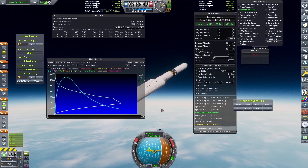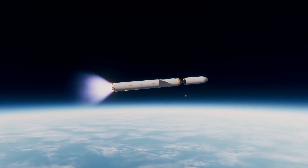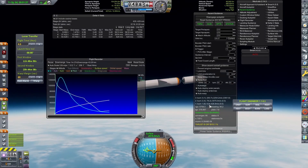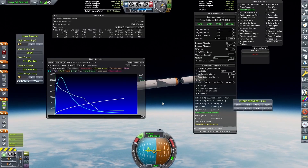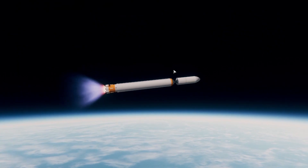But it really mellows out quickly, and we're approaching the point where we're going to be jettisoning our two side boosters with those RD-107s in about five seconds. They drop off very cleanly and we're continuing on our ascent.